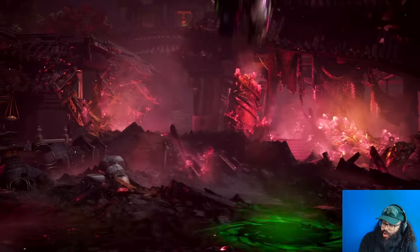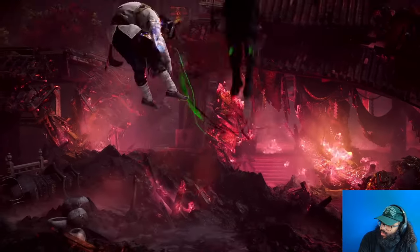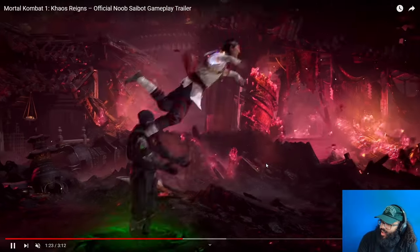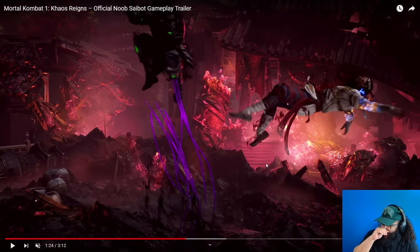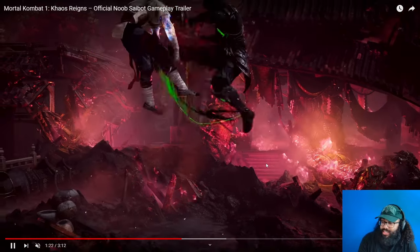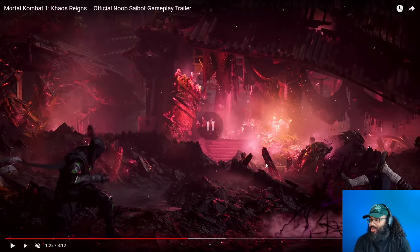He does his aerial combo, probably like a one-two-two-one or something. Then he does meter-burned air teleport — he's got that from MK11 again, which is pretty nice. He slams him down but instead of the sickle it's still a pop-up, which is nice. He's also got his dive kick back from MK11, which is sick because back in MK11 that was an optional move you needed to have.